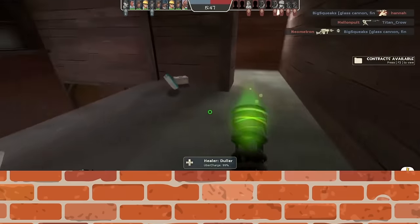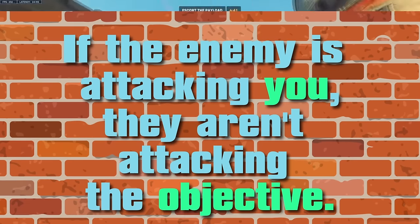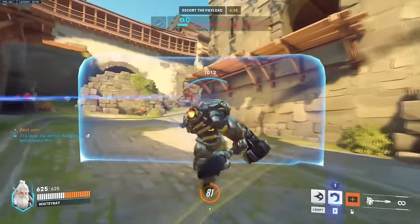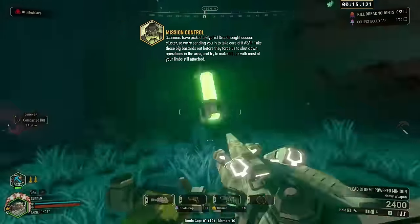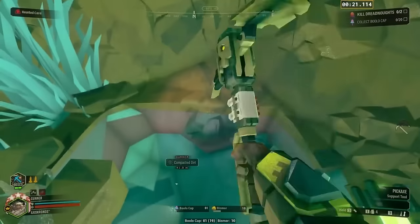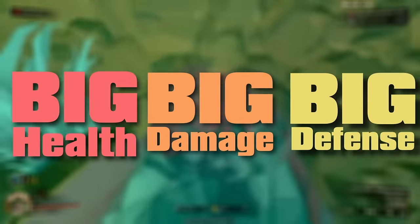The goal of a tank is to become a wall, the largest and most unbreakable wall you possibly can, forcing the enemy to attack you instead of attacking the objective. This principle is something most players understand, but what makes tank characters truly interesting and diverse is how they become the enemy team's nightmare. There are three methods every tank uses in order to become the wall their team needs: big health, big damage, and big defense.